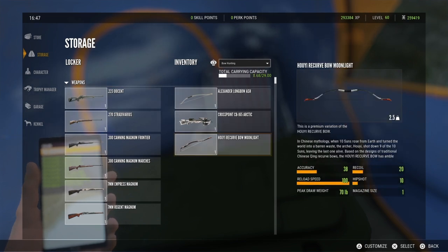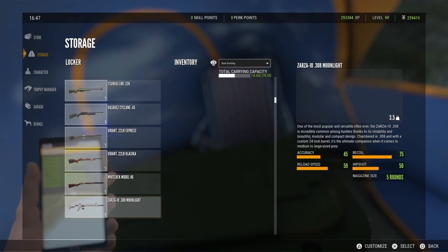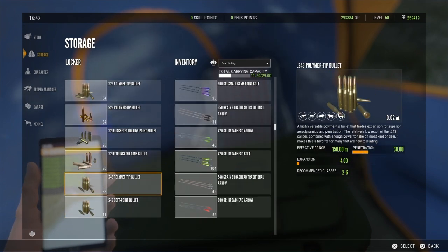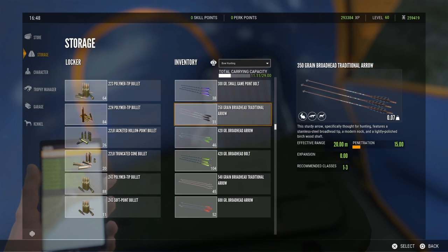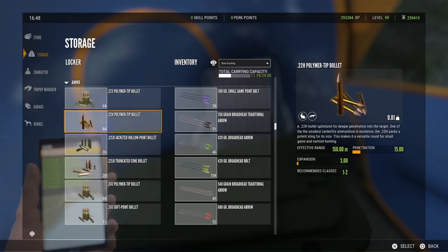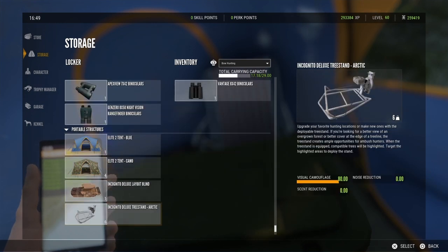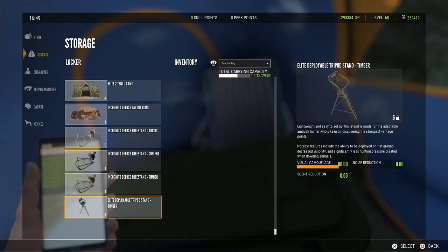I am really enjoying these new customizable loadouts — they save me a lot of time and I have one dedicated to nothing but bow hunting. I've included the crossbow in a few of my loadouts because it's one of my favorite weapons. I always include different sized arrows in case you run up on different kinds of animals, and I also always include the scent protector because most of the time with bow hunting you have to sneak up quite a bit.